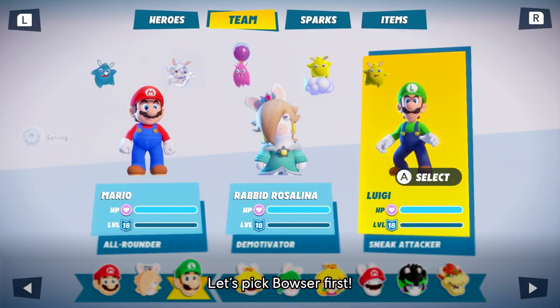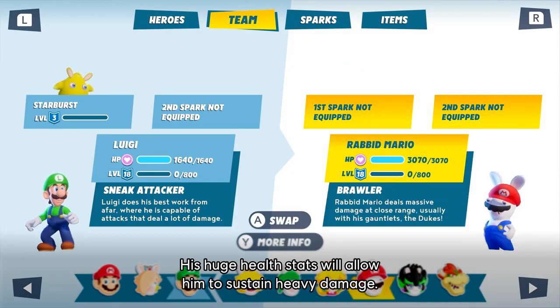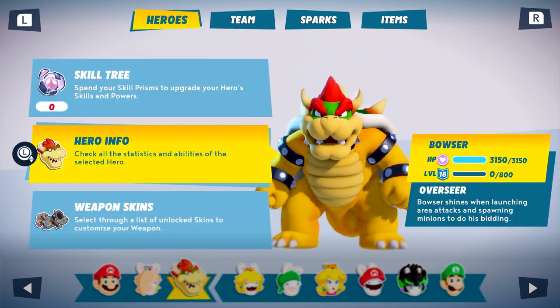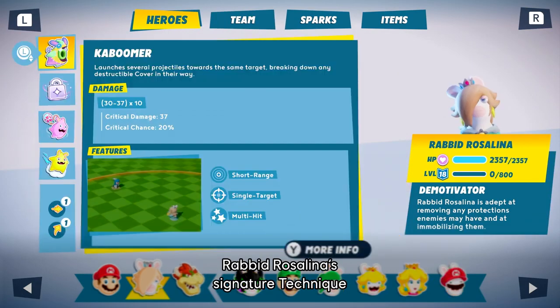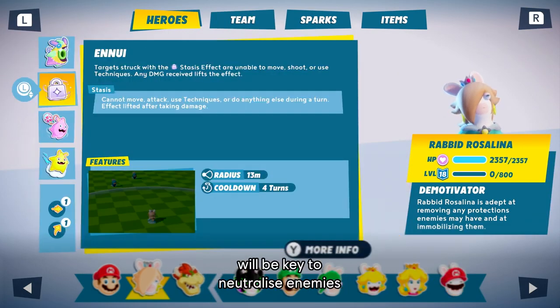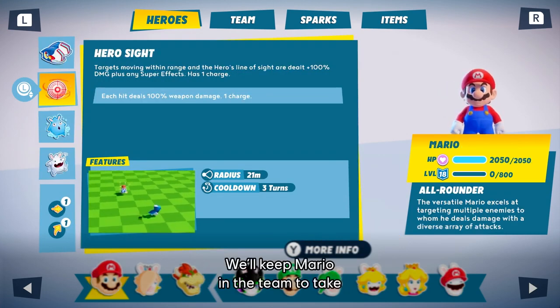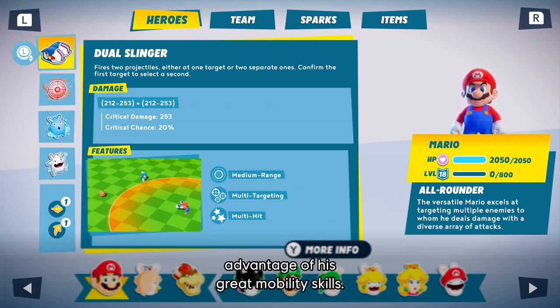Let's pick Bowser first — his huge health stats will allow him to sustain heavy damage. Rabbit Rosalina's signature technique will be key to neutralize enemies while the other heroes focus on the darkness eyes. We'll keep Mario on the team to take advantage of his great mobility skills.